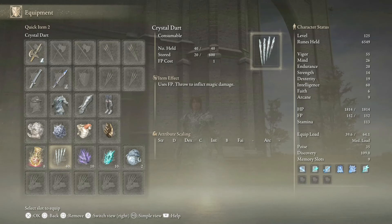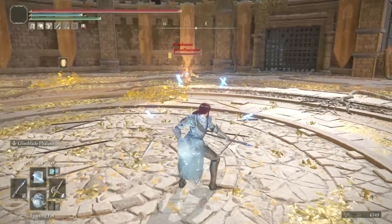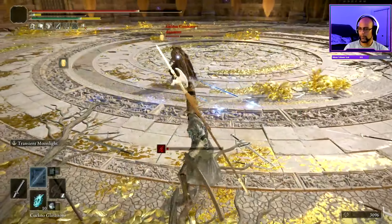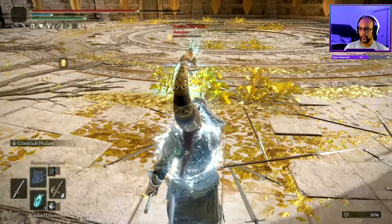If your target is still somehow standing and you're low on FP, you can use these items to finish off a weak opponent. At low health, even a Cuckoo Glintstone can become a lethal weapon against any target. With clever use, even these consumable items can be effective punishing tools or combo setups.